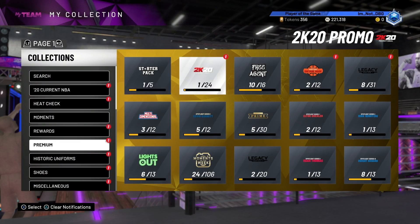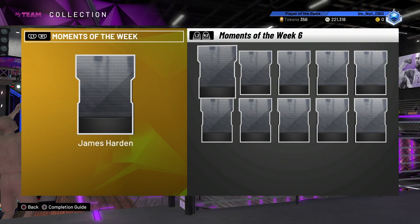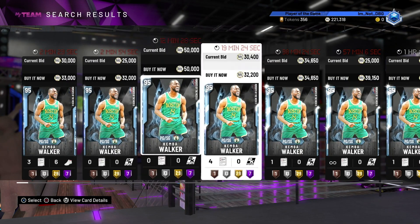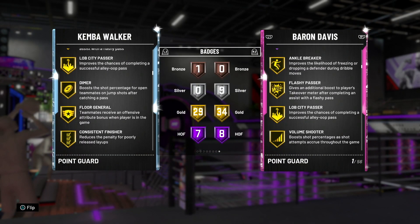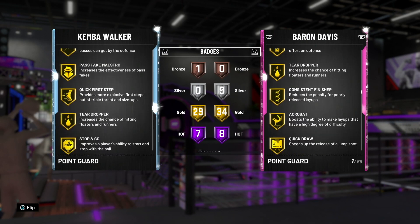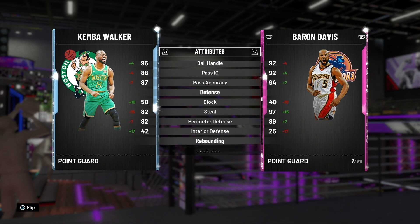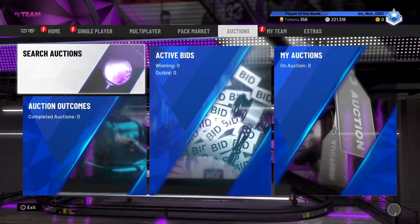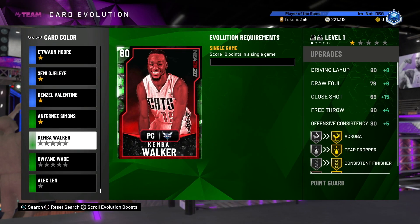If you guys look at, say, Moments of the Week Kemba — that Kemba's not even that good — but he has seven Hall of Fame badges compared to the two that the Evo one gets. That one has Quickdraw, Range Extender. Three-ball is better, speed is better, Lateral Quickness is way better. This Evo card is just a Day 1 card and it shows the way the game has changed.